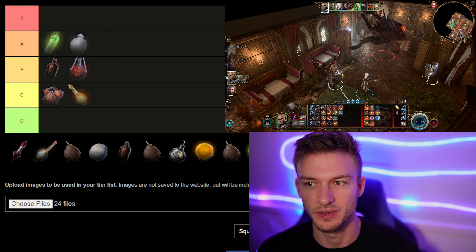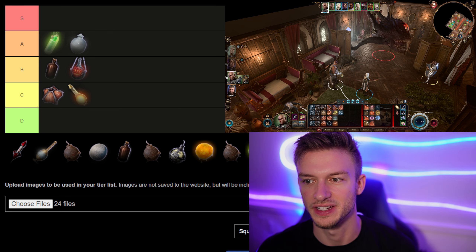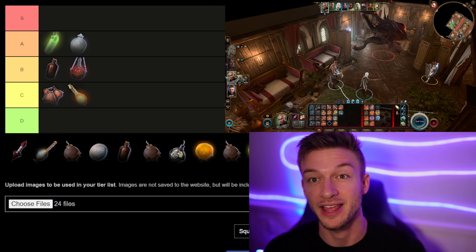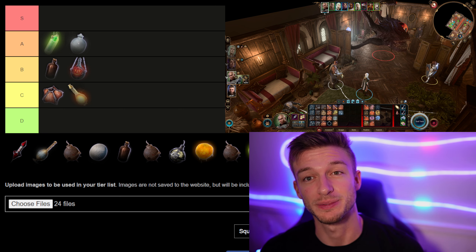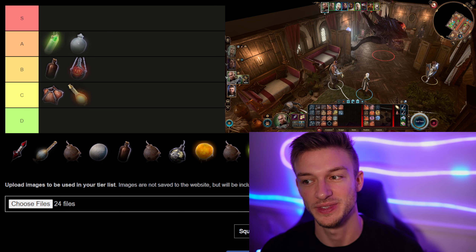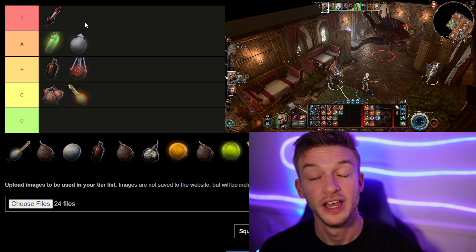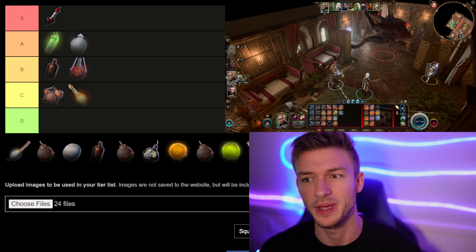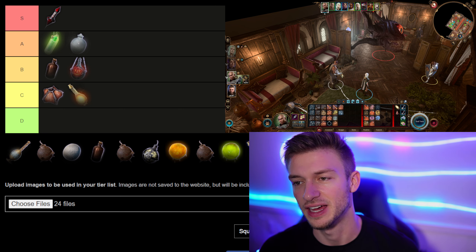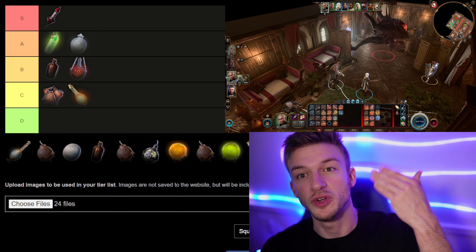One of my favorites is the Sanguine Explosive. You get these from Araj Oblodra — if you give her your blood to donate in Act Three, she'll let you buy them. They explode and deal 4d8 force damage plus 4d8 fire damage. They do take an action to use, but for a grenade that does that much damage this is a solid choice. I'd say this is S tier. It has a DC 17 dexterity saving throw to resist the burning, but you still get hit with the force damage.